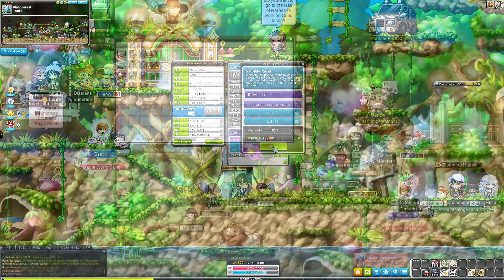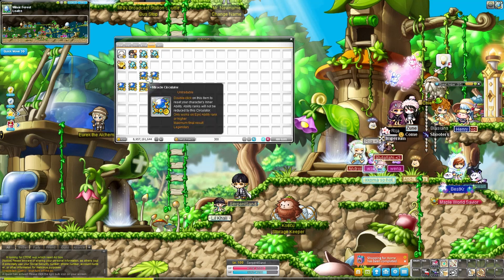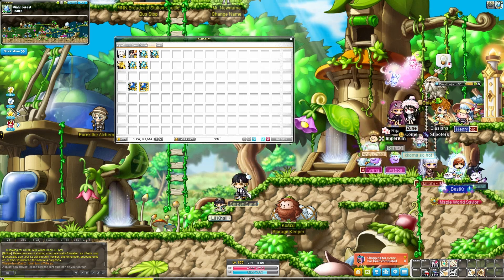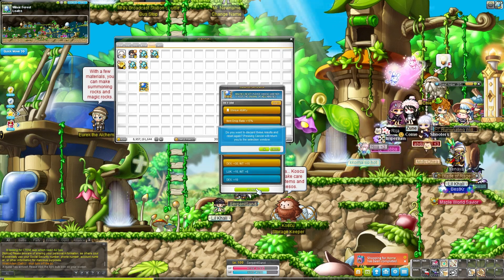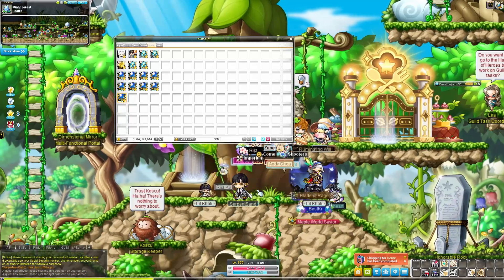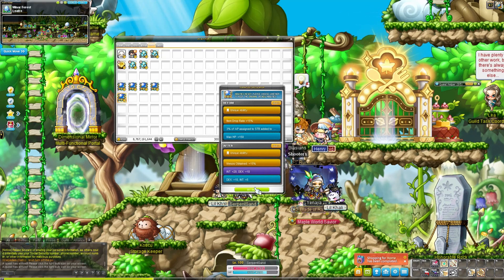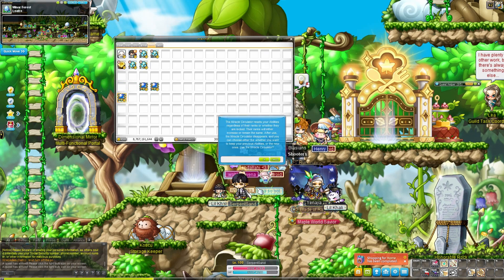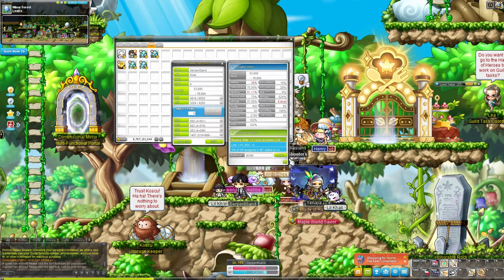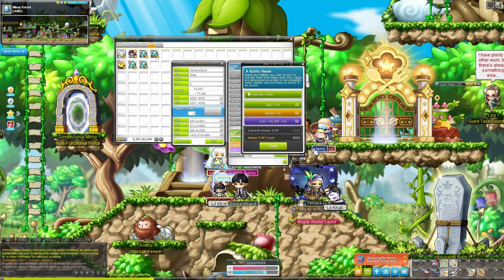I used honor XP to get my inner ability to unique, then tried to use miracle circulators to push it to legendary — because I didn't want to waste honor XP getting it to legendary that way, as that honor XP is more important for rolling a good primary or secondary line. We bought 10 more miracle circulators, never give up. It did take 18 tries but we managed to get legendary. The reason I wanted legendary early is for that 20% chance to skip a cooldown.